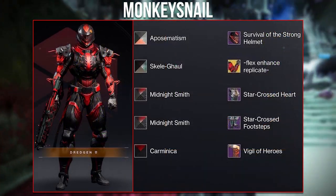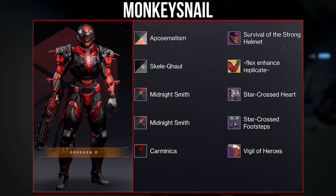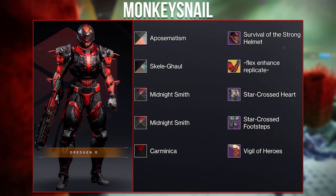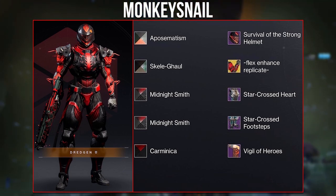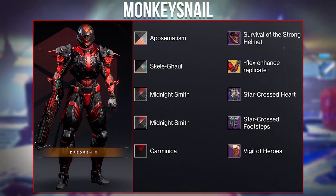Then we have another set from Monkey Snail — their SIVA Titan. They actually won the Guardian Games competition as well, hence why they're featured again. The whole set looks awesome with the new Guardian Games helmet, and the colors all blend really well. It's one of my favourite SIVA Titan sets I've seen.